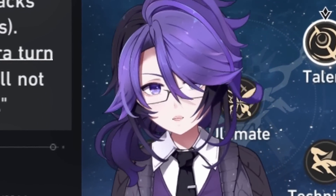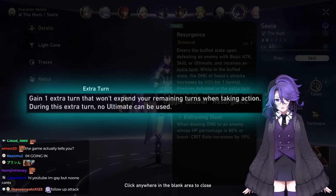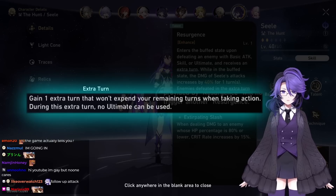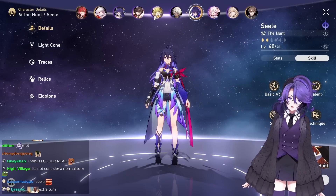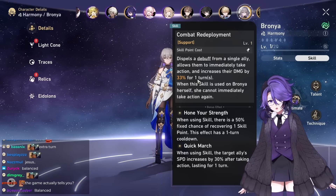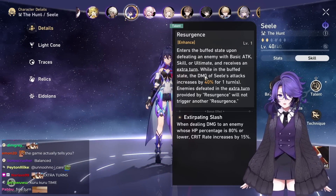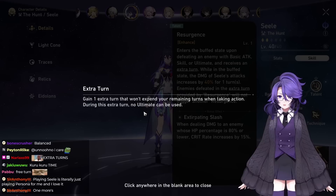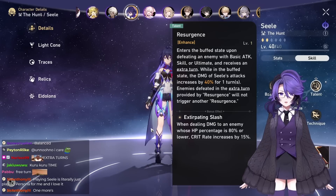But here's a funny little feature about Seele. Her extra turn is special — as it says, it won't expand your remaining turn when taking action. You know the cookie-cutter combo between Bronya and Seele? Bronya's buff only lasts one turn. However, when Seele gets a kill and gets her extra turn, she will still have Bronya's buff because this extra turn doesn't count as a turn.